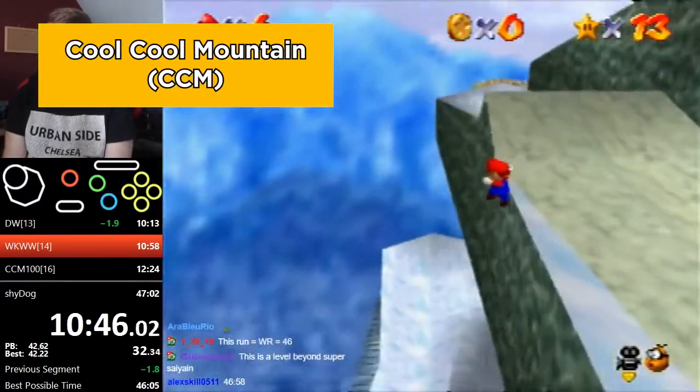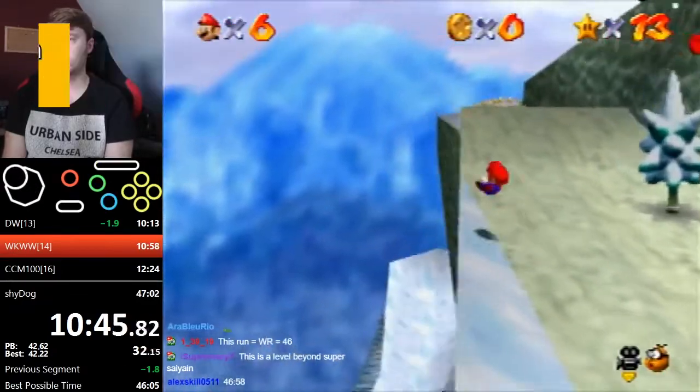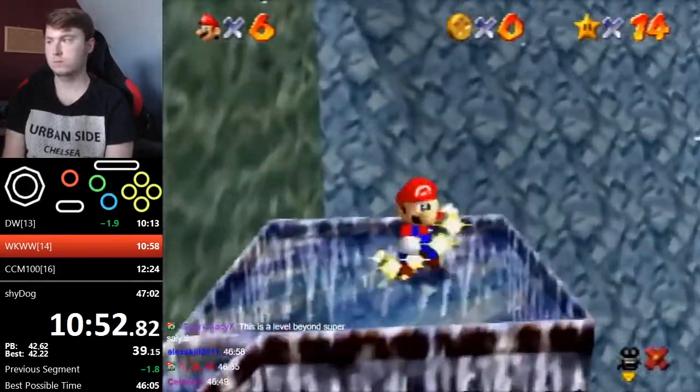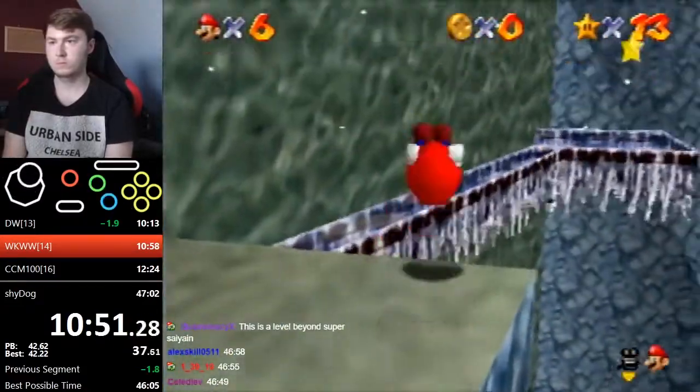Next stop is Cool Cool Mountain for 4 stars. First up, Wall Kicks Will Work. Doing a rollout off a ledge makes you immune to fall damage when you land, as well as getting buried in the snow. Then you can backflip and wall kick your way over to the star — actually one place where a backflip comes in handy.